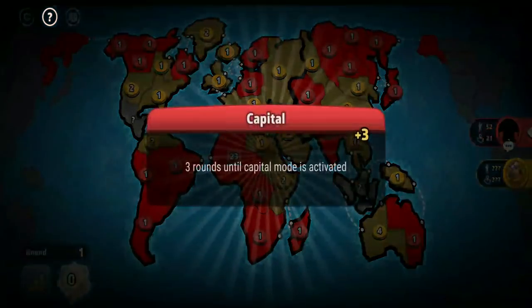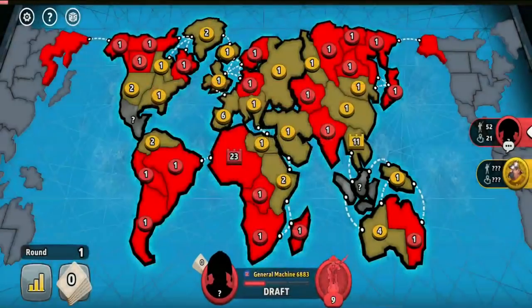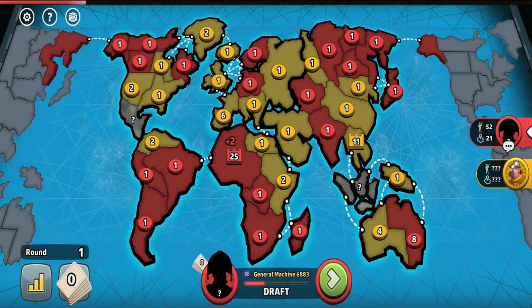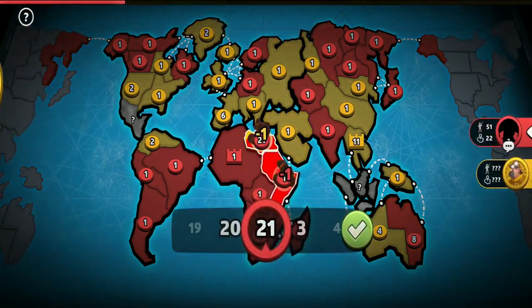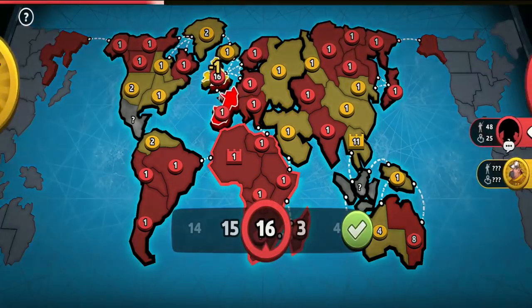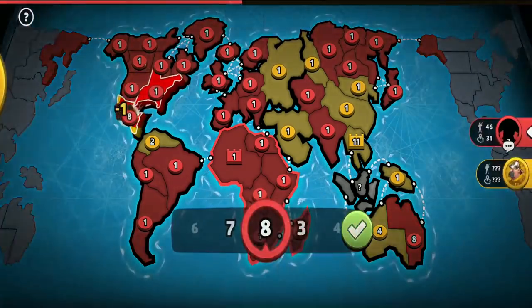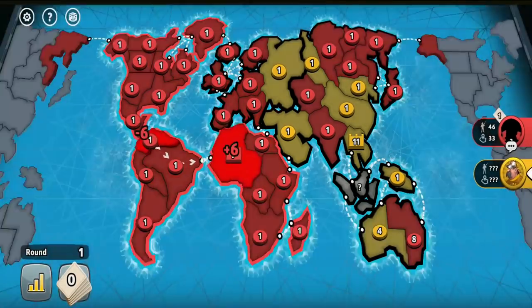When going first, I like to add some troops to the Eastern Australia territory too, so my opponent would be prevented from capturing Australia when going with either the Siam or Indonesia strategy, or so I would simply be able to capture Australia in case he doesn't add his troops and capital there.